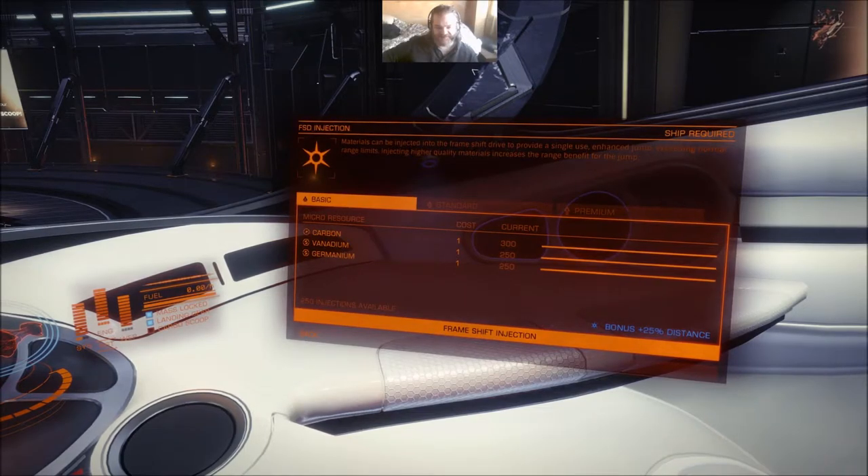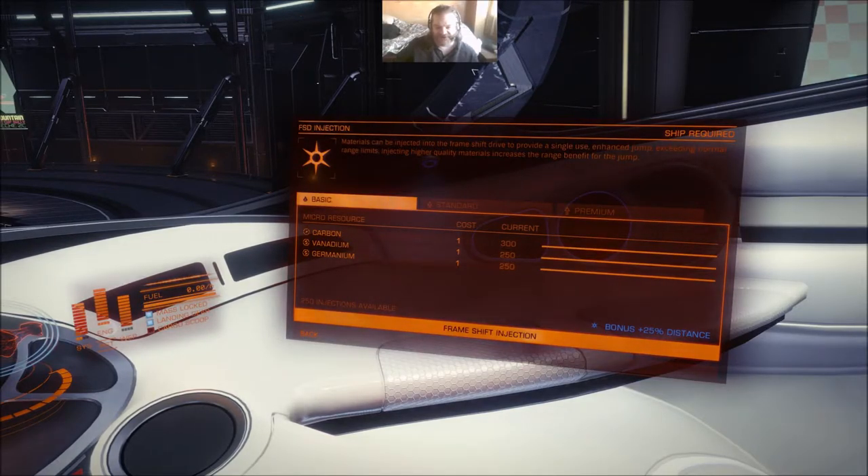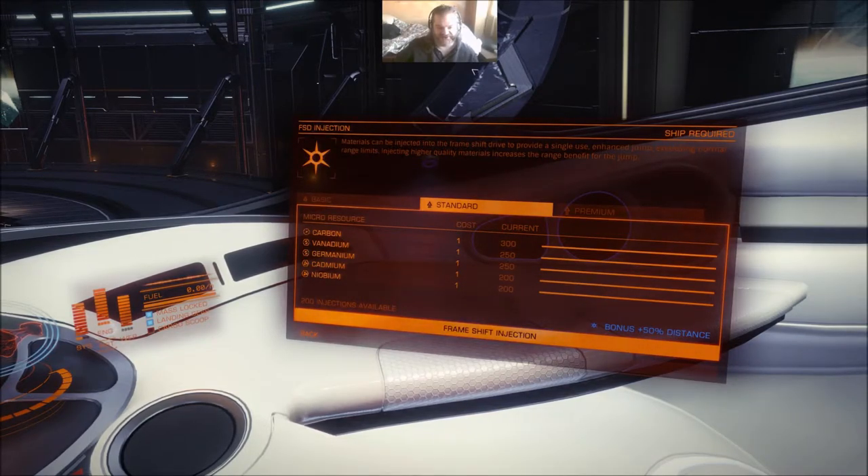It is pretty much entirely synthesising ammo for weapons, with a few exceptions. The most notable one, and possibly the one you are going to use more often if you are doing exploration trips, is FSD injection. The basic one only needs one carbon, one vanadium, one germanium - all very easy raw materials to find. And if you do this, it will give you a bonus of 25% to your FSD jump range for the next jump only. The standard uses carbon, vanadium, germanium, but now also cadmium and niobium, which can be a bit of a pain to find.